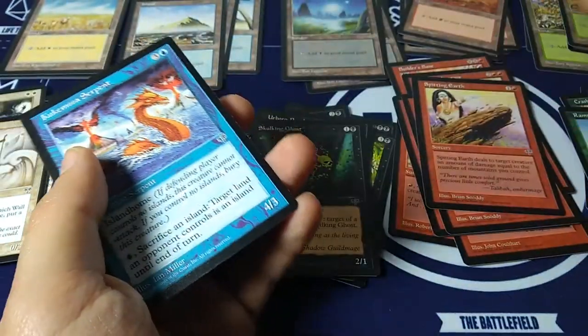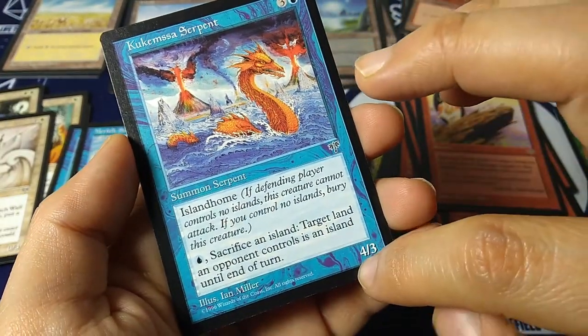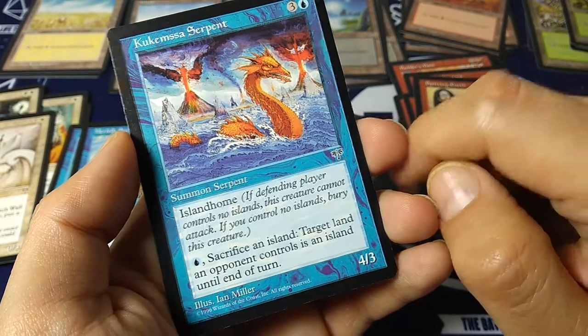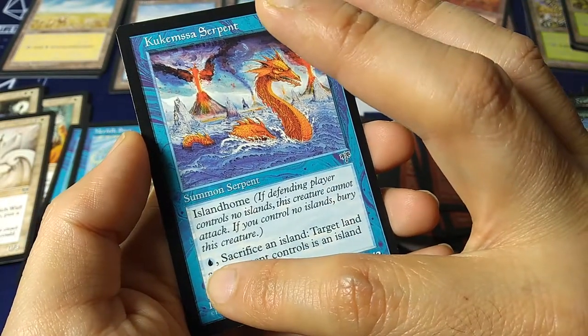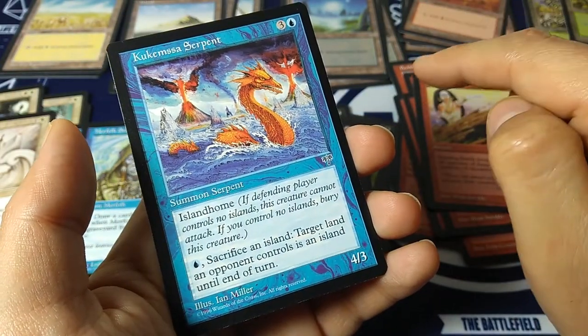The last card — a blue card. Cukhemsah Serpent, summon serpent, 4-3. Island home: if the defending player controls no islands, this creature cannot attack. If you control no islands, bury this creature. And one blue and tapping an island: target land an opponent controls is an island until end of turn — so you can walk all over them. Interesting.